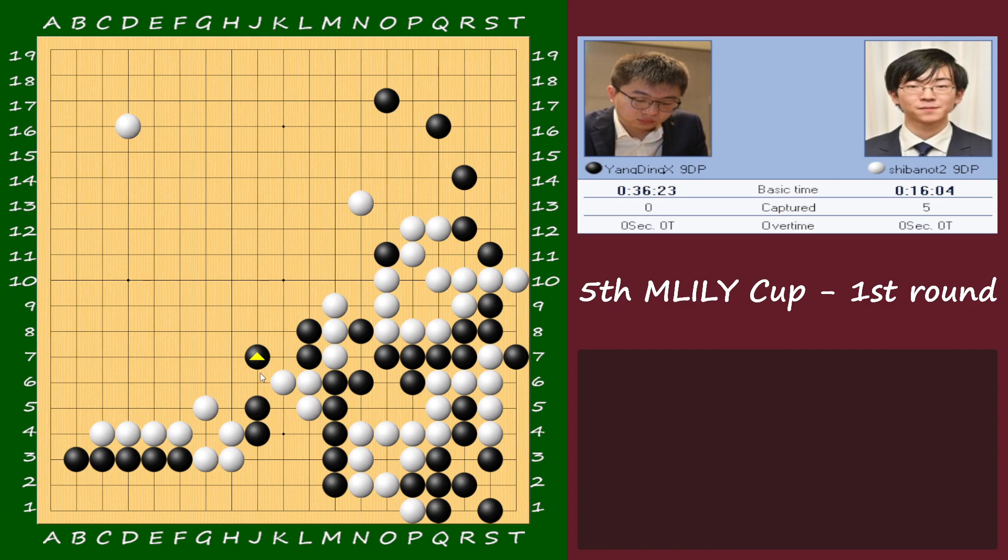He jumped instead, and white pushed and played here. This time the price is not the same. Imagine you still played here for white, playing here — you need an answer. Maybe it's here, and the price is really less aji here. So the move here is not sente. That's the important thing.